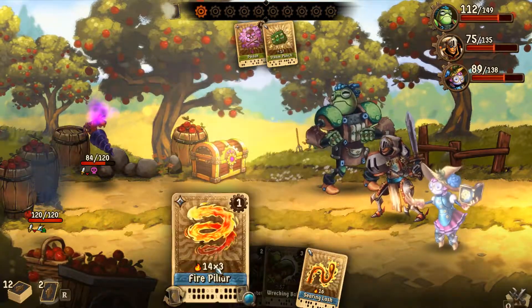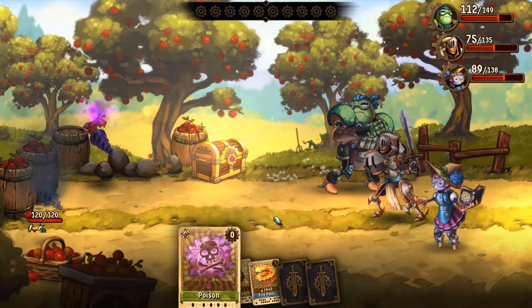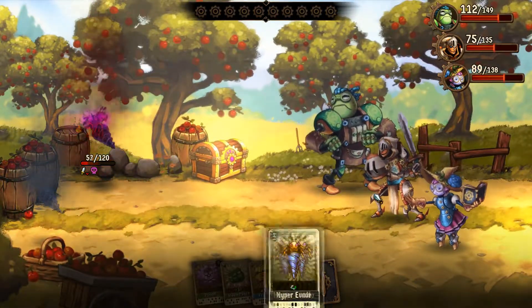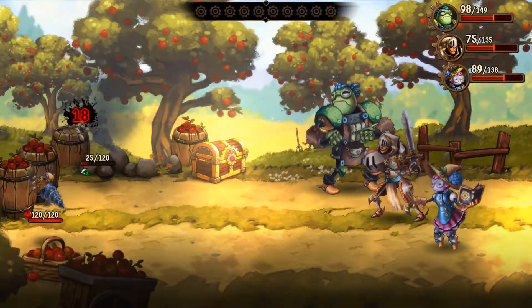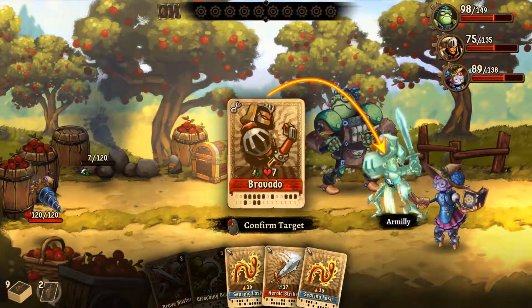Get rid of that, actually. Poison? Yep. So evasion does not care about your poison — it is going to be like, nope, I'm gonna dodge you either way. Well, that enemy's poisoned, so they're gonna die next turn anyway. So we can just focus on this other one.